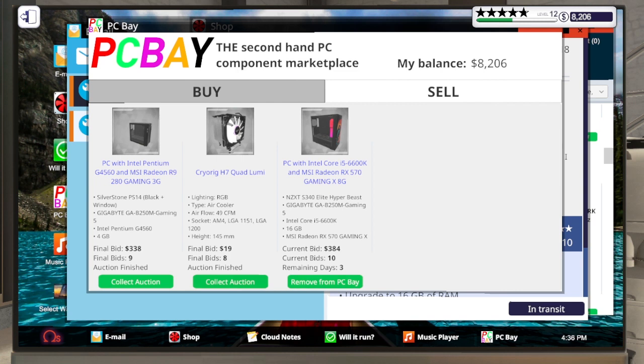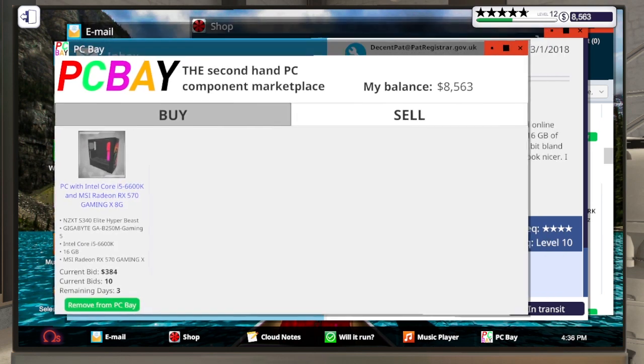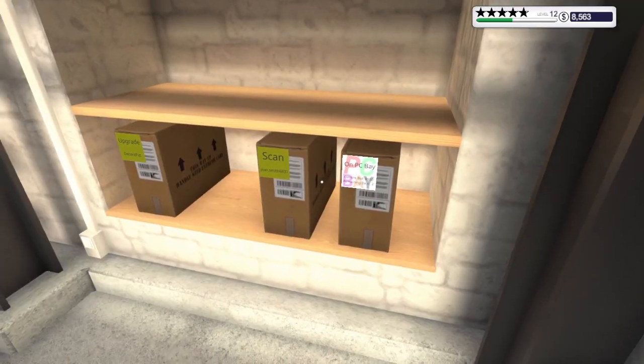The Cryorig H7 Quad Lumi goes for 20 dollars just from inventory used, so that's something to watch the market for. I'll go ahead and collect the auctions for those two and wait on the third one when it's done. Then we'll close up PC Bay for now since I bought everything, and end the day.